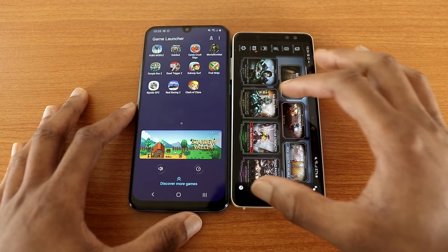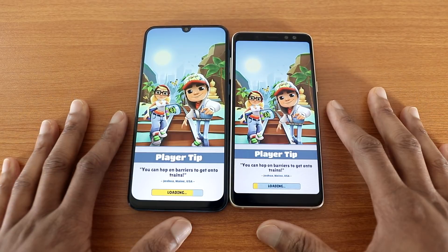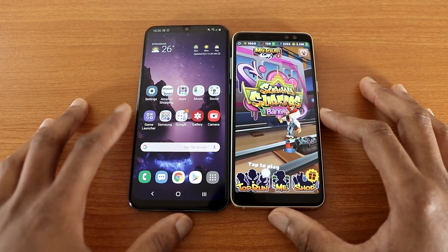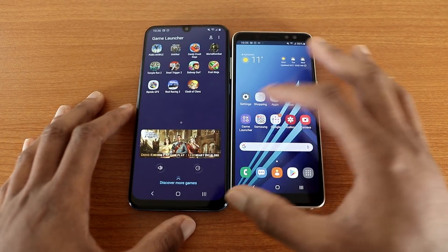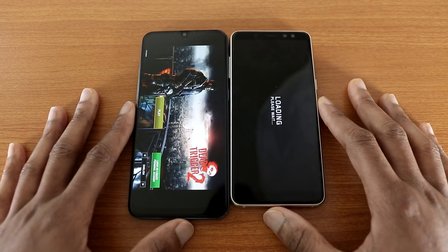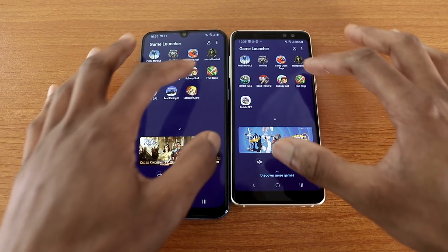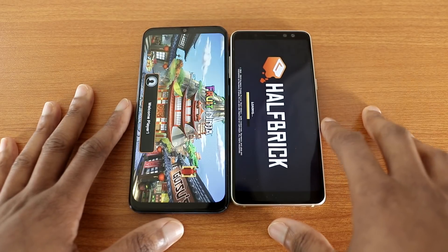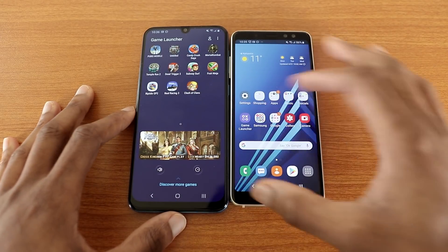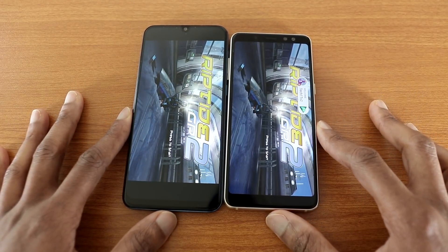So now let's go back and try a game called Subway Surfers like so. And this test goes to the Galaxy A50 — you can see it's still loading, and now it's done for the Galaxy A8. The next game I'm going to try will be Dead Trigger 2, and the Galaxy A51 won this test. The next game will be Fort Ninja like so, and you can see the Galaxy A51. The last game I'm going to try will be Reptile GP2, and you can see the Galaxy A51.